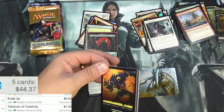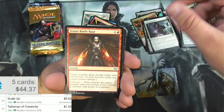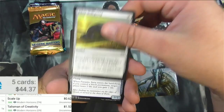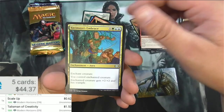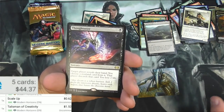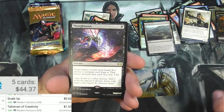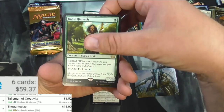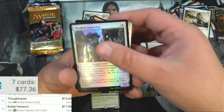Double Masters — just opens right up, two chances at least. Heartless Pillage, Darksteel Anac, Temur Battle Rage, Sphinxes don't do a whole lot for me. Ichor Wellspring, Parasitic Strix, Crusader, Thopter Engineer. We've got Thoughtseize with the original art — target player reveals their hand, you choose a non-land card, that player discards it, you lose two life. A classic for one black. And Noble Hierarch — hot pack right here, $15 on the Thoughtseize, Noble Hierarch — $17 still, very good pack.